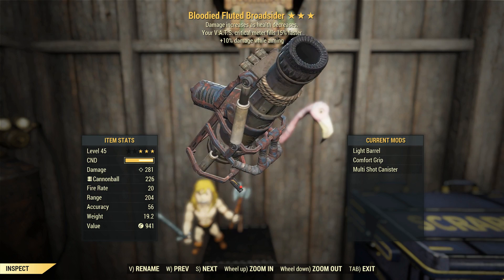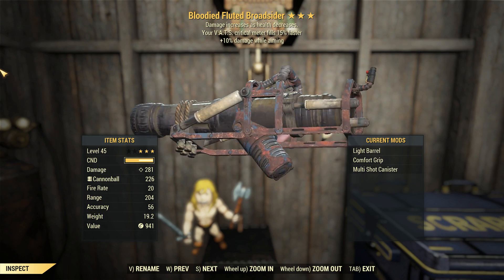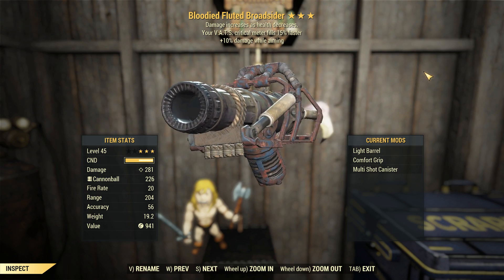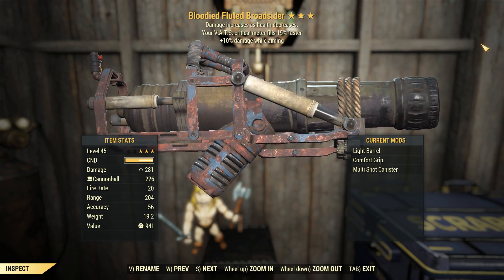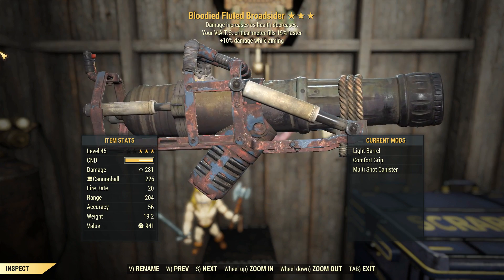G'day, this is Captain Ubin. This is a bloodied broadsider with +10% damage whilst aiming and VATS criticals filling 15% faster. It has been a while, my old nemesis, but you're finally back on the channel, and the question is, have you improved all that much? I'll guess we'll find out pretty soon.